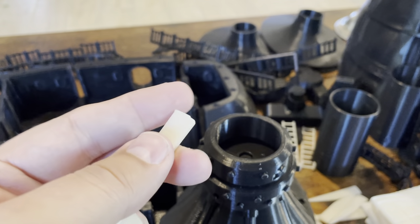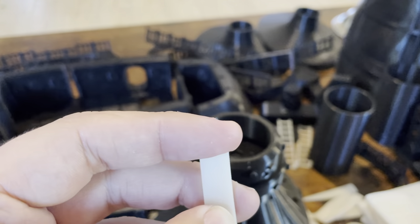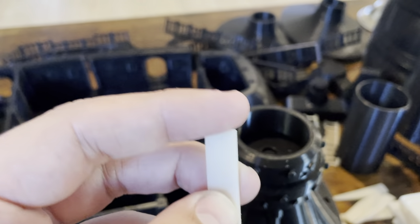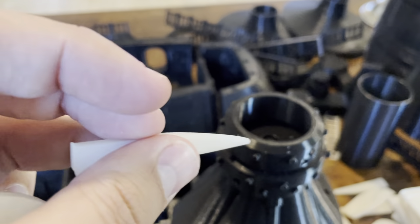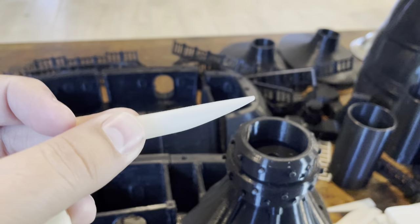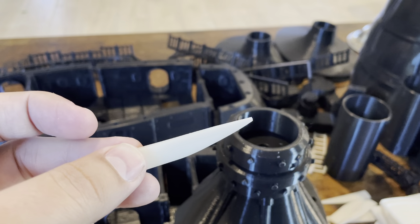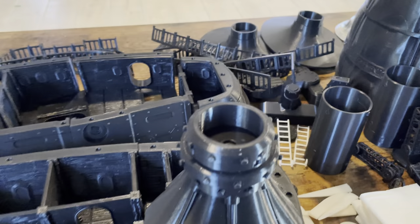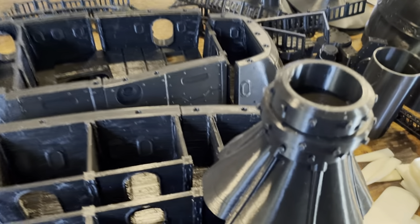These will almost certainly need some sanding and fitting — they got put directly on the build plate so there's a little bit of elephant's foot. I could have printed this all as one part, but chances are about even that it would arrive with them all snapped off anyway. So I print all these parts separately so they don't arrive broken.